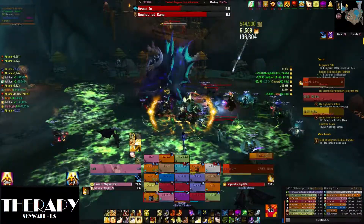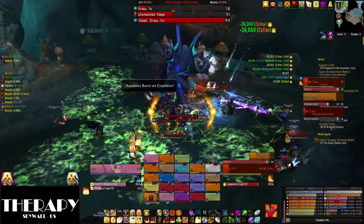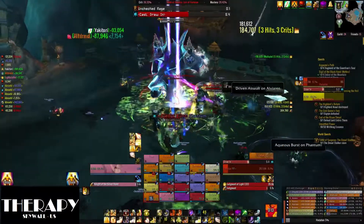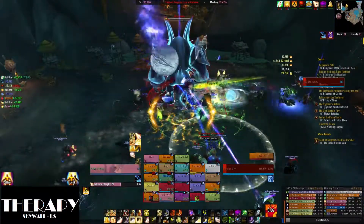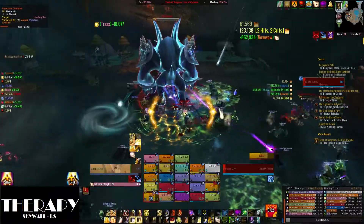The next draw-in is in 10 seconds. So you run this aqua burst crap out, and then after the sucking you stay spread out. Because he's going to put swirls on the ground that you want on the far outside, so we can stack again. That's what that was.